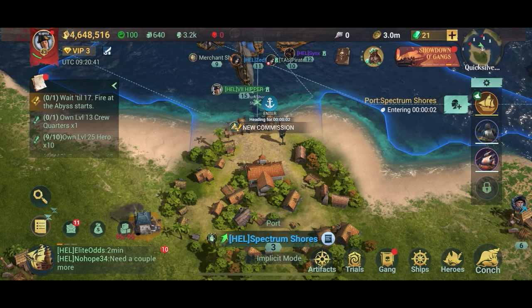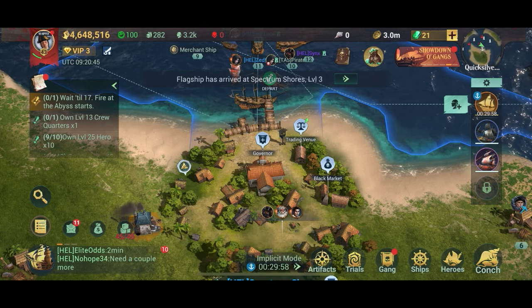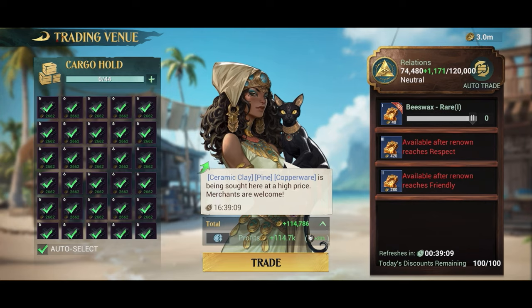Once you get to the destination port, I tend to not go to the black market to sell. I just sell it at the trading venue — I get better prices. I don't really know why, but that's the way it is. There could be a reason for this but I haven't discovered it yet.